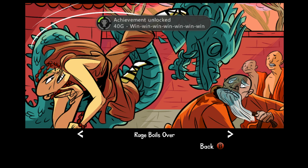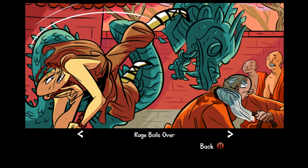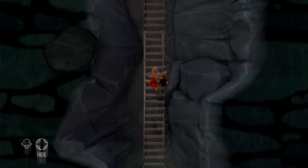The next achievement is Win-Win-Win-Win-Win. This is a very simple and easy achievement to get. You just have to get all seven of the characters through the cave and all reach the bottom.